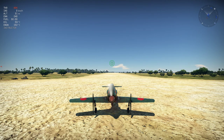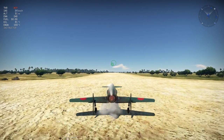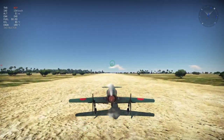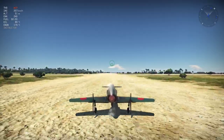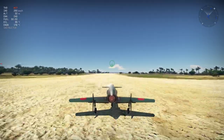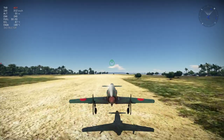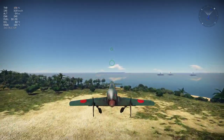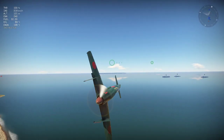Pop flaps. Let it get up to speed on its own. Let it get off the ground on its own — it's barely getting off. Hit the G key, go hands off. It's doing all of this on its own.